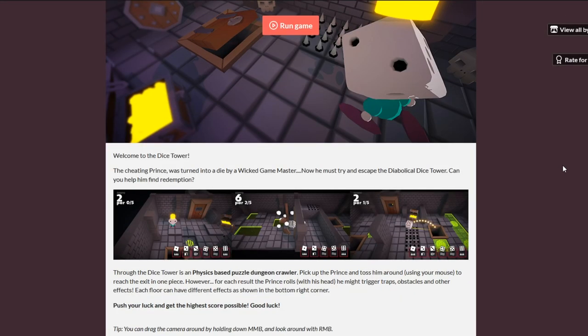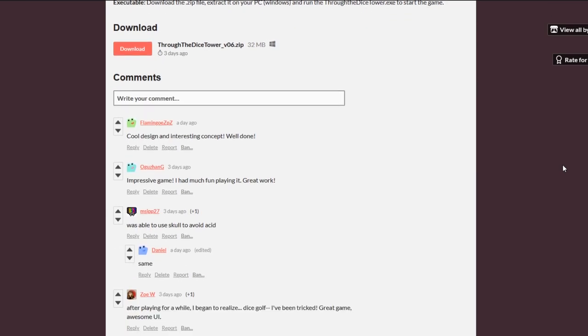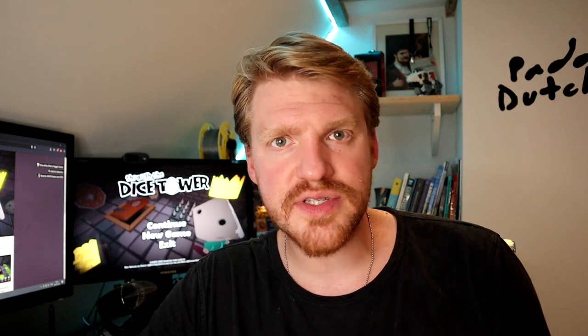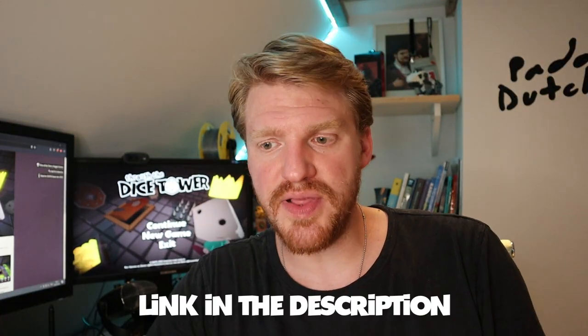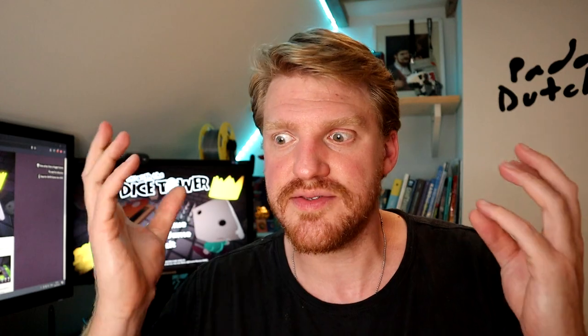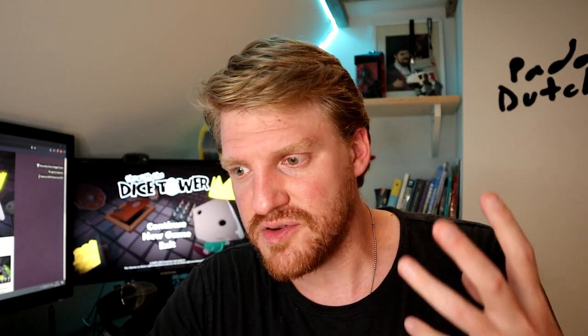Most jams nowadays allow you to resubmit and re-upload your game while the clock is still running, so if you can, do so. We started wrapping up, making an itch page and making a build. At this point we already accomplished what we set out to do — make and finish a game. But we knew we could do even more without stressing, so we added two more floors, added a ton of props, and fixed some camera issues. We then re-uploaded a build, and that's how we made Through the Dice Tower. If you'd like to play it yourself, it's on itch.io — there's a link in the description. In the end, it took us about 27 hours, a ton of Red Bull, and two nights working until 2am to finish the game. We submitted with five hours left on the clock and had a ton more ideas, but we just absolutely crashed.